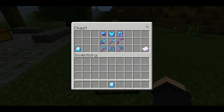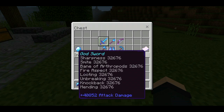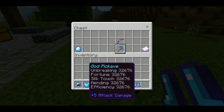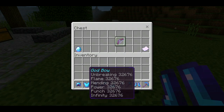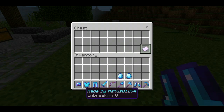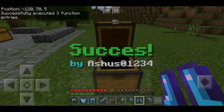So let's check what we have: god helmet, god chestplate, god leggings, god sword, god shovel, god axe, god boots, god pickaxe — and also some diamonds. Let's add some more diamonds here.